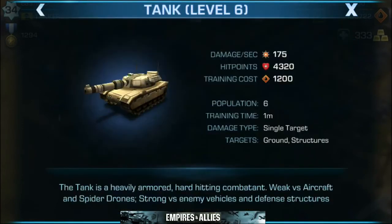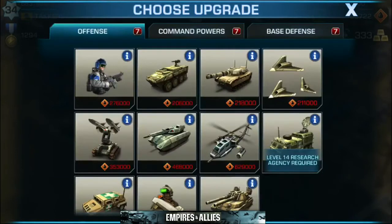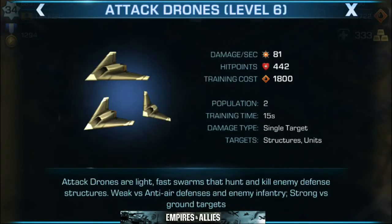Next up we have the tank. The tank is heavily armored, hard-hitting combatant, weak versus aircraft and spider drones, and strong versus enemy vehicles and defense structures. Next up we have our attack drones. Attack drones are lightweight, fast swarms that hunt and kill enemy defense structures, weak versus anti-air defense and enemy infantry, strong versus ground targets.